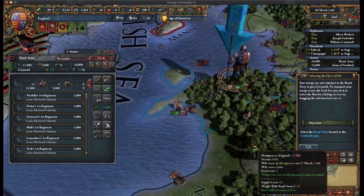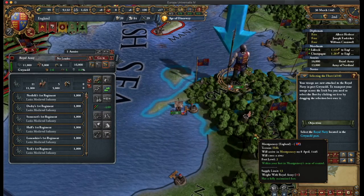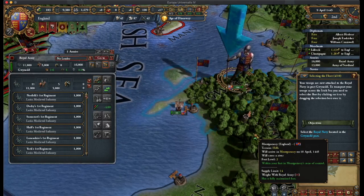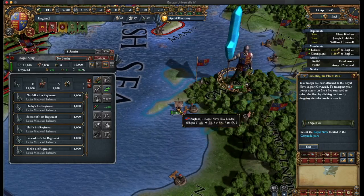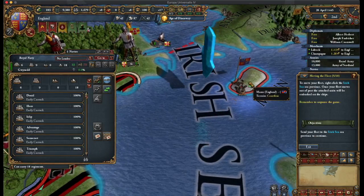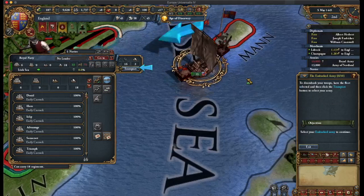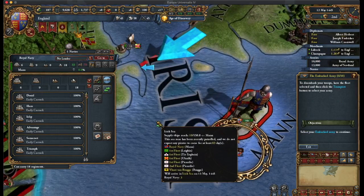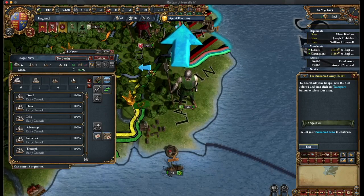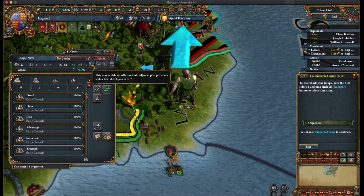Your troops are now attached to the Royal Navy in port at Gunade. Maybe the G is silent — if you're Welsh, let me know what I'm doing wrong. To transport your troops across the Irish Sea, select the fleet by clicking on it. Going to the Isle of Man first, then to disembark your troops, have the fleet selected and click the Transport button.